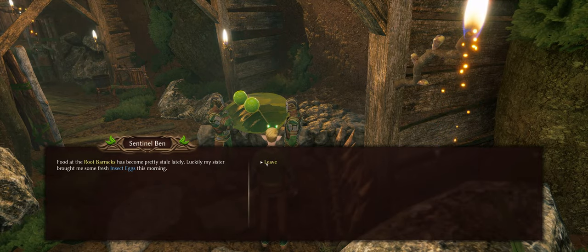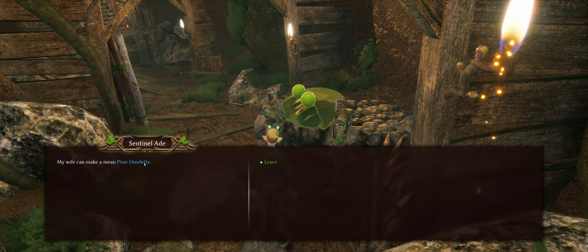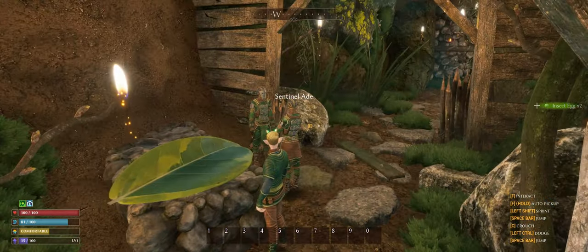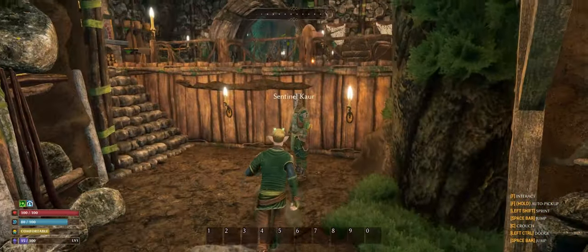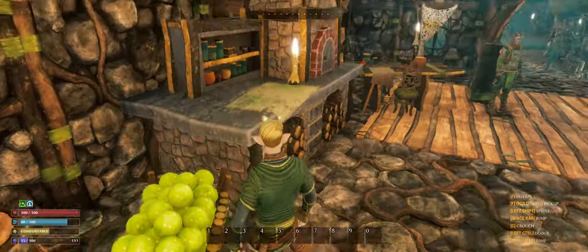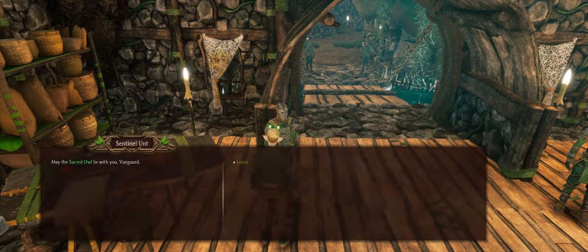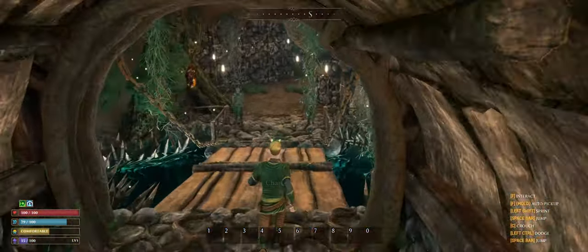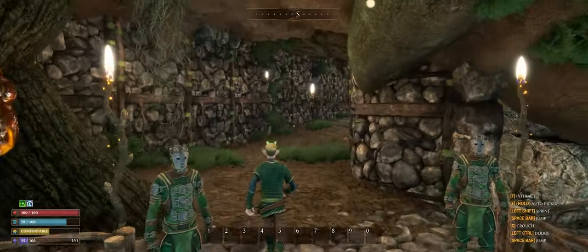There's lore text here — food at the food barracks has become stale, and someone's sister brought some insect eggs so a wife can make a pixie omelet. I wondered if clicking the highlighted text would do something. The burrows are described as an extensive network of underground tunnels and caverns home to the smallfolk — incredibly intricate with multiple levels and branching paths, lit by glowing crystal lamps. I'm also wondering, thinking back, how far the survival game genre actually goes.